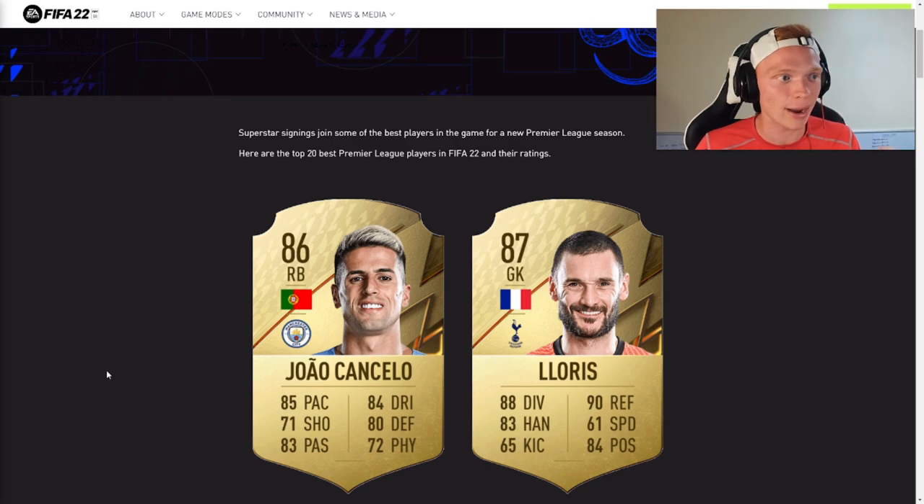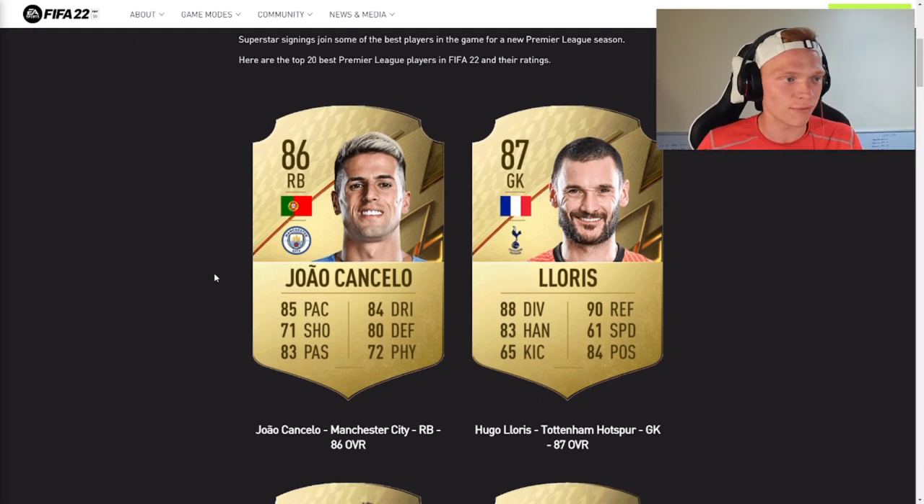EA have released the top 20 highest rated players in the Premier League. Starting off, we're looking at an 86 rated Joao Cancelo card, upgraded from his 83 rated card last year. An unbelievable card here — probably still not going to be as good as Kyle Walker in game, but a more well-rounded card in terms of dribbling, shooting, and passing. Still going to be a very, very good right back and wildly expensive at the beginning of the year.